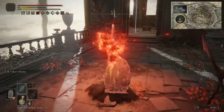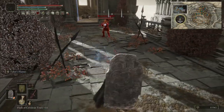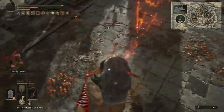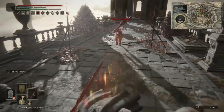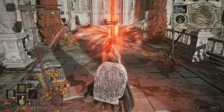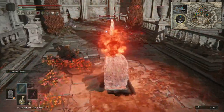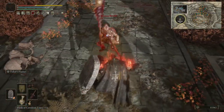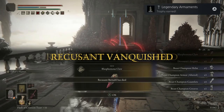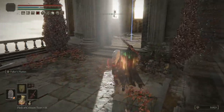The Taker's Flame does knock him down. He will heal up once — he's only got one flask. He can hit you very hard so do not let him get too close. He's charging at me — yeah, he can kill you quick. You get the Legendary Armaments trophy — that's for getting every single legendary weapon. If you didn't get that it's because you missed a weapon.